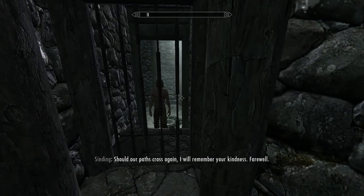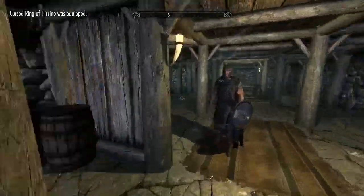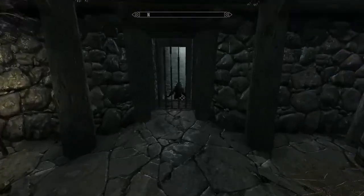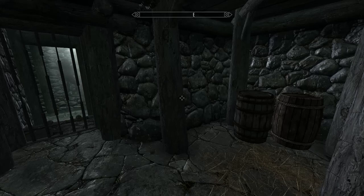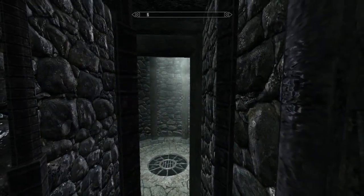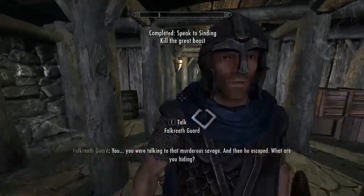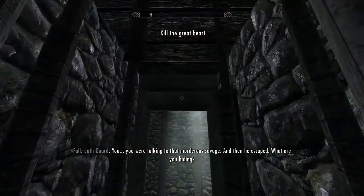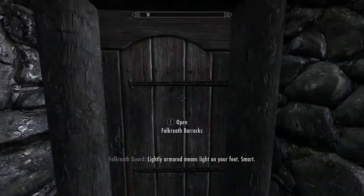I don't think this counts as a Falkreath thing. Oh he just transformed right there! He's climbing the walls - that's pretty crazy, that's awesome! That's a really cool little detail. Oh he just escaped - that was the thing. 'Lightly armored means light on your feet - what are you hiding?'